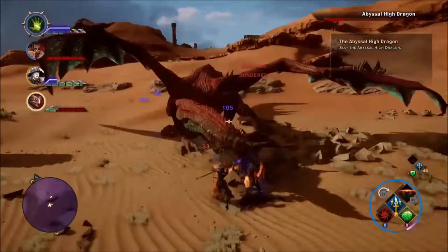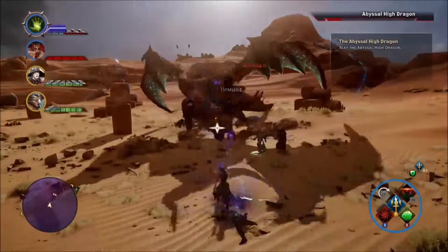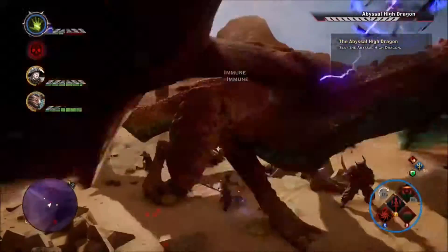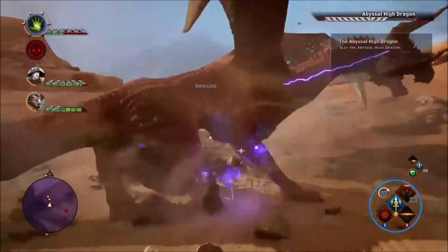One of them is stuck basically in this arena, and it could fly off, but it never does. It just winds up calling more and more minions, and they're usually just little dragonlings. And Dorian's down for the second time.